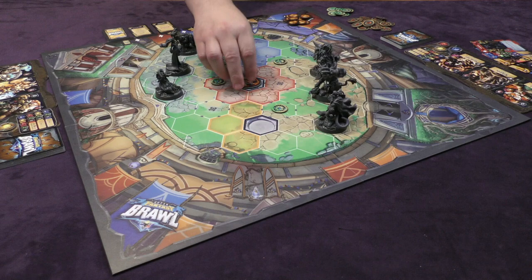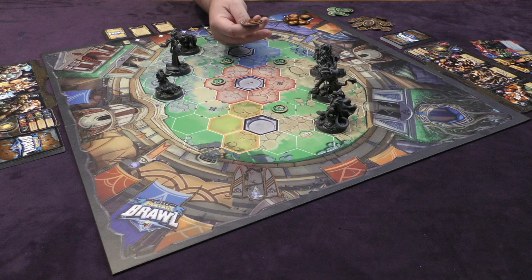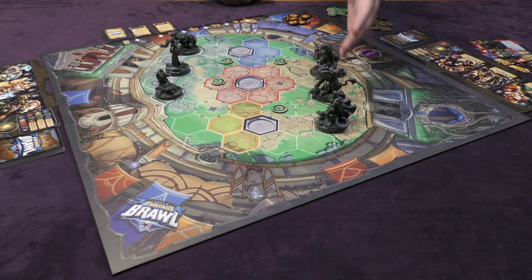Once all the setup has been completed, you take this coin and flip it. One side denotes this team, the other side denotes the other team. You give it a flip and that determines who goes first. In this particular situation, Kilgore's team is going to take the first round of action.